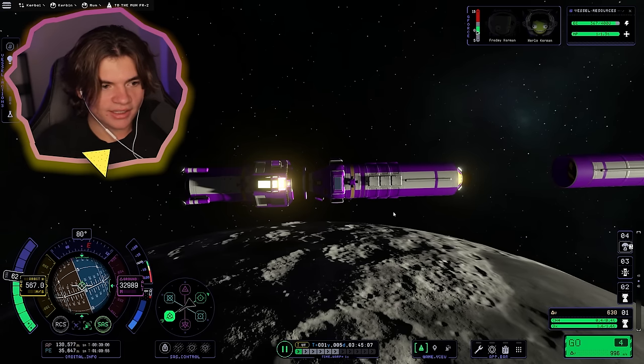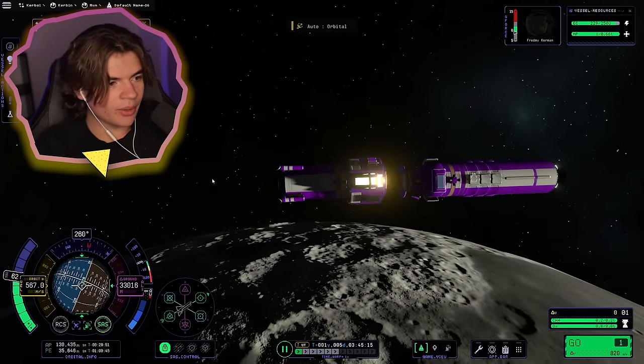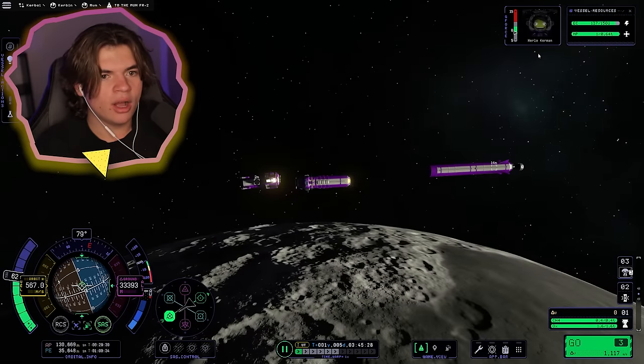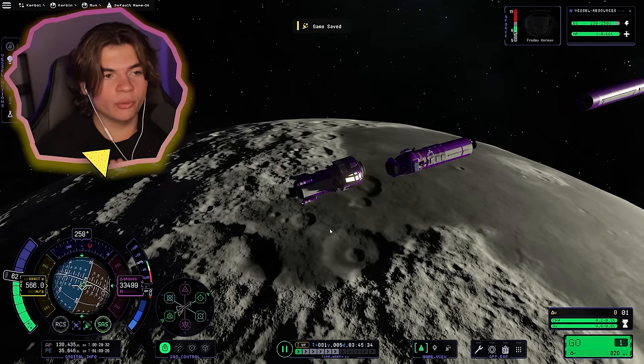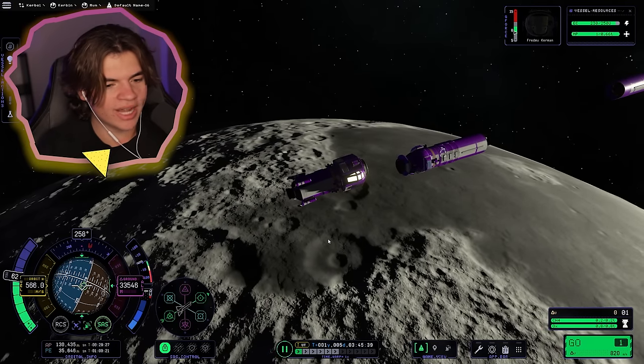We've got to undock — just go! They're undocked. We want control of this one. So Fredmi Kerman is going to the surface while Herlo Kerman stays in orbit — and this is exactly what the real Apollo 11 and all the Apollo missions did. They had a command pod stay in orbit and a lander go down.